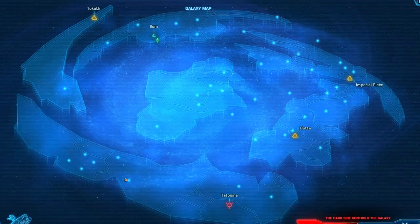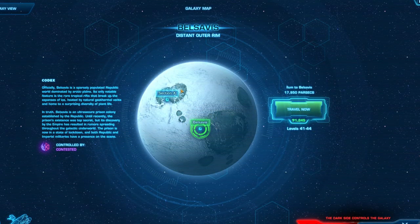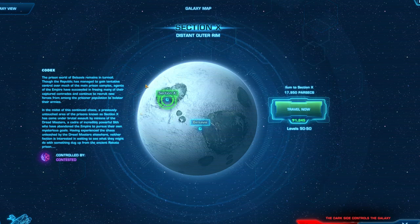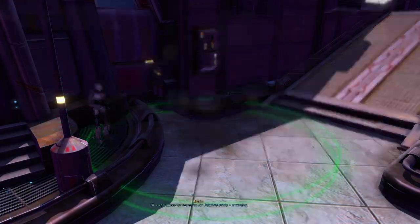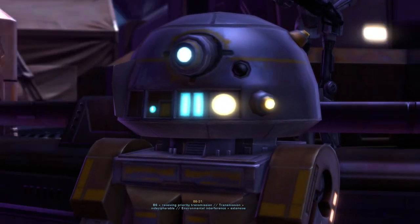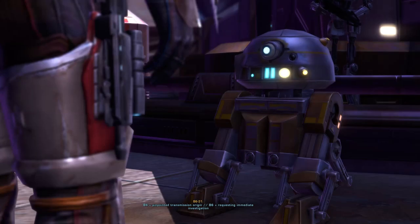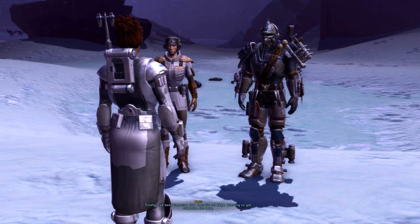To start the quest, head to the Section X area of Belsavis, a daily area that is separate from the rest of the planet and has a separate landing point on the galaxy map if you're flying there on your ship. The droid quest giver is really close to where you land on the shuttle in Section X. Republic side, the droid is named B-6-31, and Imperial side, the droid is named G-O-A-1.